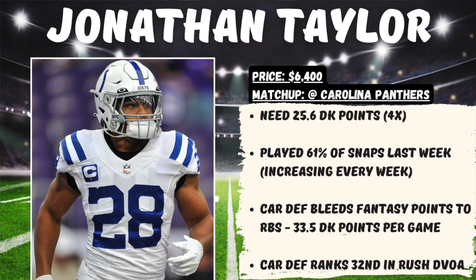I'm going to go back to Jonathan Taylor again this week for the Indianapolis Colts, priced at $6,400 in a terrific matchup against the Carolina Panthers. At this price, we need 25.6 DraftKings points for him to hit 4x value. Every week he's seen an increased snap share — last week it was 61%. With that being said, I honestly wouldn't be afraid to play Zach Moss this week either. He's projected for 1% ownership whereas Taylor is going to be very popular, and Moss is still involved in this offense. Either way, this is a great matchup for all running backs. The Carolina defense is bleeding fantasy points to this position — 33.5 DraftKings points per game — ranking dead last in the NFL in defensive rush DVOA.